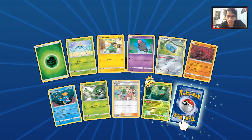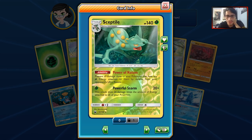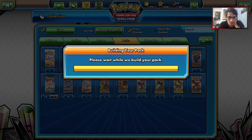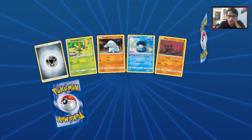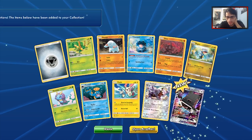Maybe we just get Latios. We got a Reverse Holo Sceptile — Regice is annoying but we do get the Reverse Holo Sceptile, which is definitely a welcomed addition to the collection. The pull rates have been picking up I guess after we pulled that Secret Electrode.